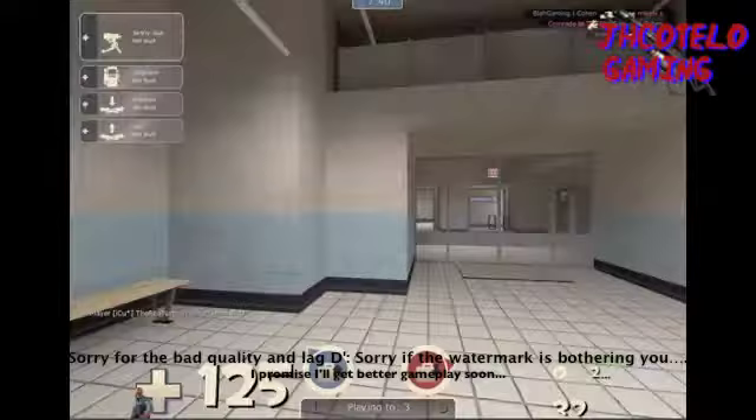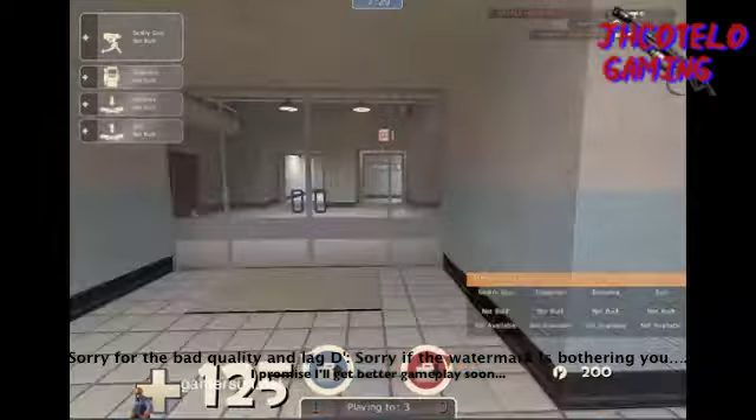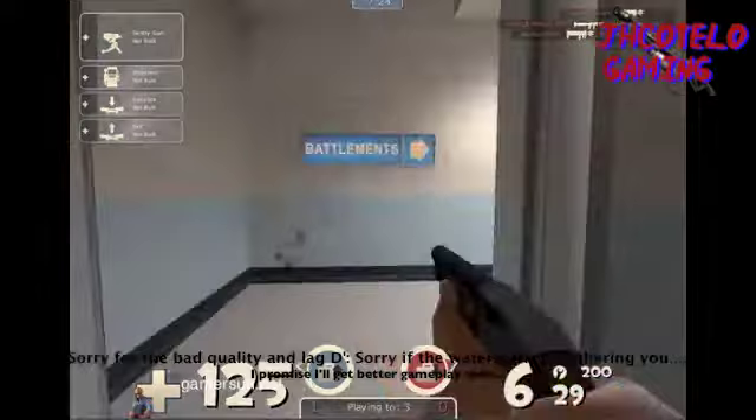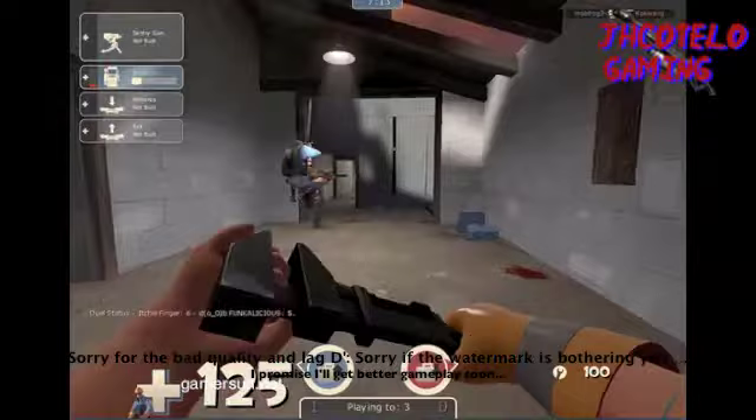The Engineer has a wrench that you can build stuff with, a pistol with 12 bullets and 200 ammo, and a shotgun, which is self-explanatory. And you have a PDA which you can build stuff with, and then you have another thing which you can blow stuff up.